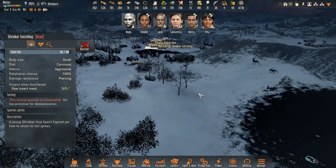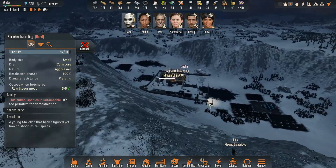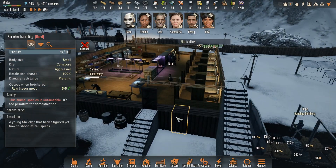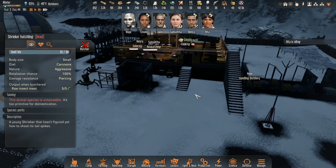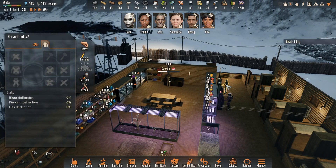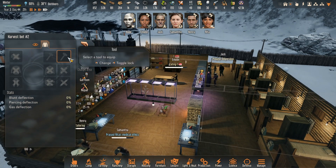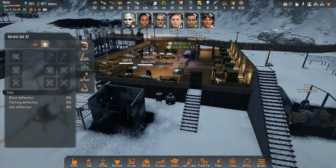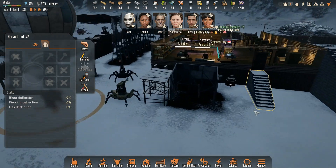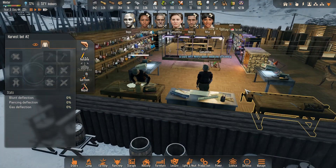All my harvesting bots and service bots and everything should be doing all those things now. This guy just got attacked — that's why he's here. I wonder if I should get him tools. And then we haven't had to use that guy. But that should be fine.